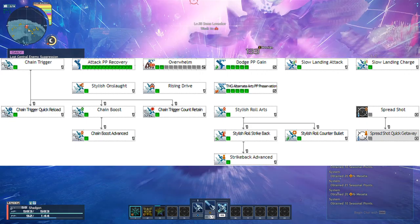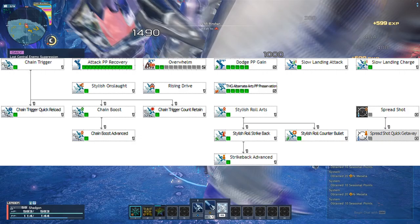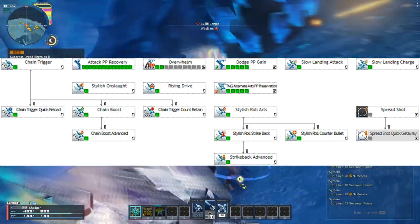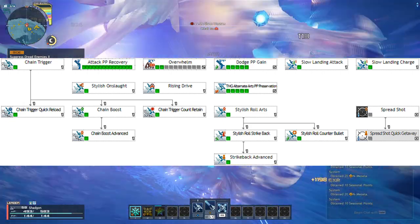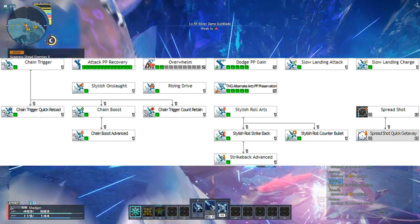Max out Attack PP Recovery, which increases the amount of PP you regain from attacking enemies with your normal attack. Two points into Overwhelm, which increases PP recovery when attacking non-boss enemies. Max out Dodge PP Gain, which restores PP when you successfully dodge an attack.